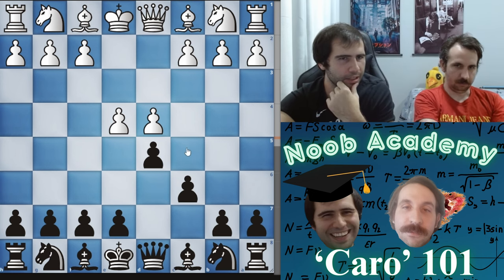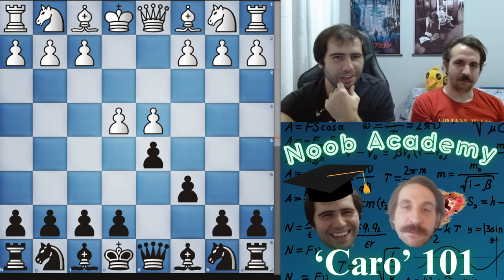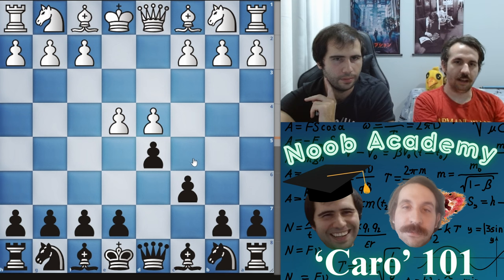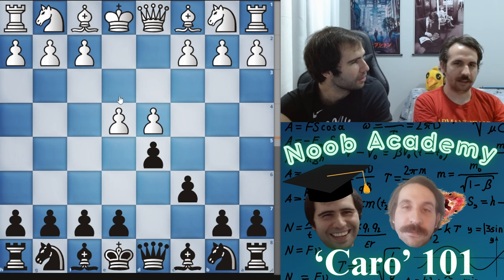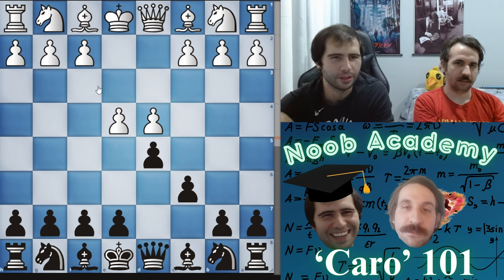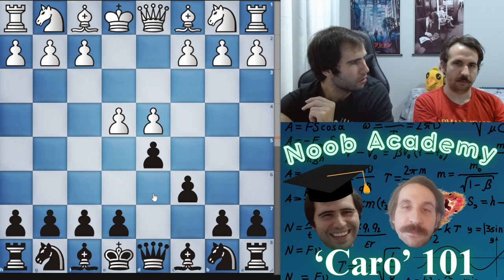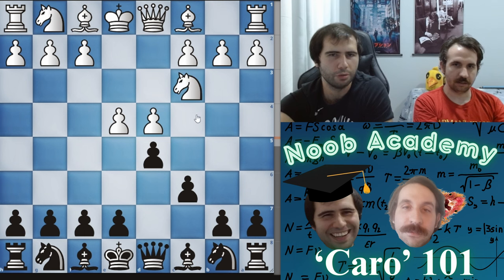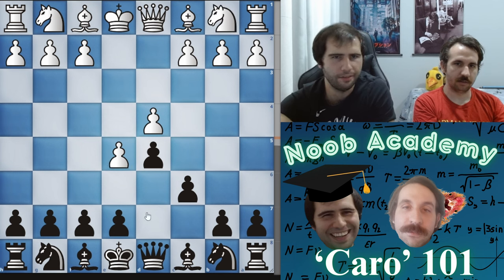So d4, d5 — there are two other systems here apart from taking. What are the two other moves? Pushing is the advanced variation, and maybe pushing the f-pawn? That's called the fantasy variation — it's not that bad but people at your level aren't going to be playing it. We're going over the four main systems: the exchange, the advanced, the Panov-Botvinnik, and knight c3.